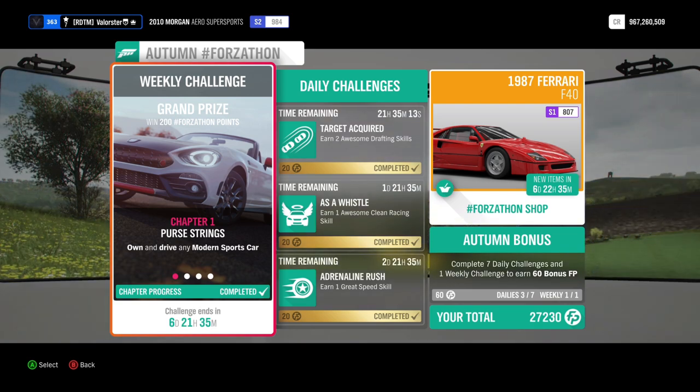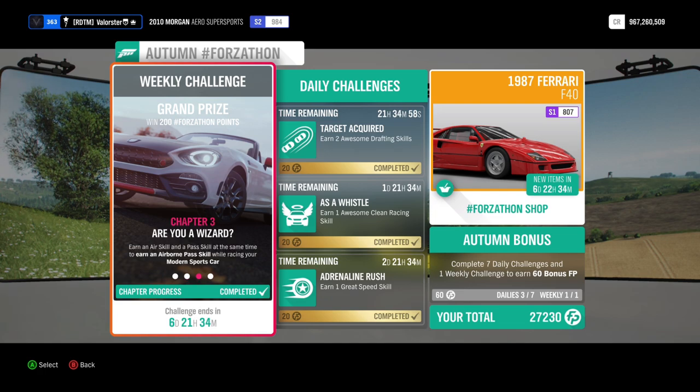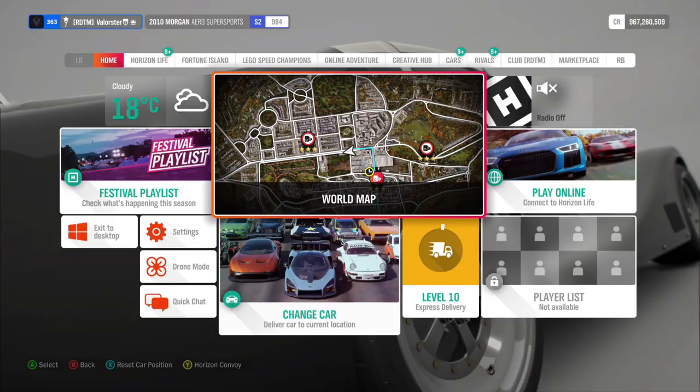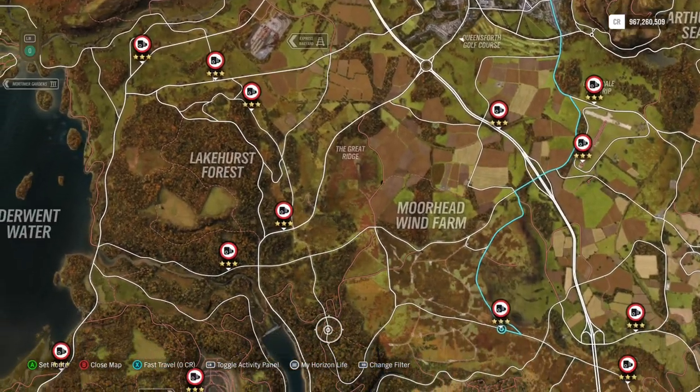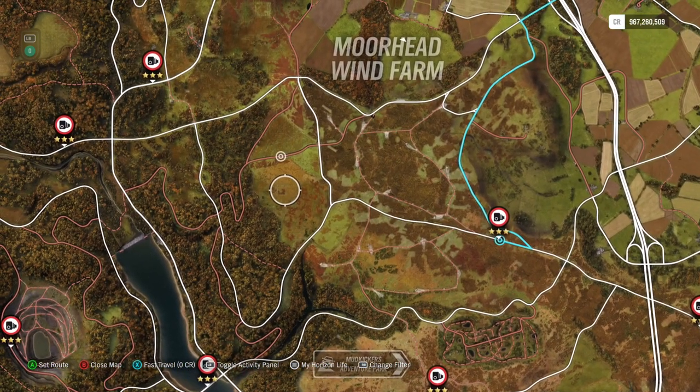Now let's have a look at the Forzatone. We need to own and drive a modern sports car. Then we need to have three stars on Moorhead Wind Farm speed trap - that's actually what delayed my video. It took me one and a half hours to test every car and tune one that actually made it. The speed trap is here and you need 386.2.